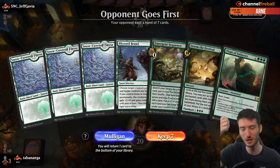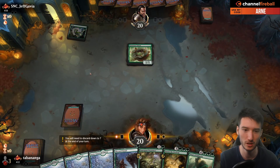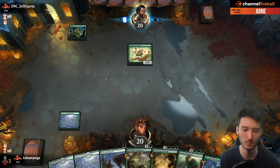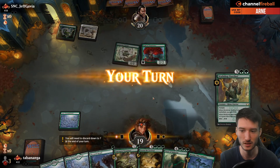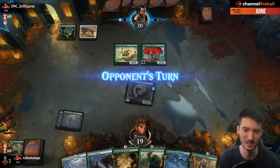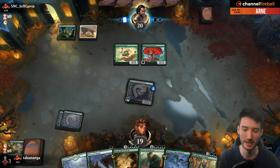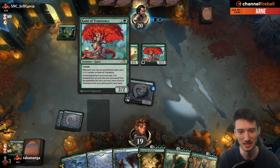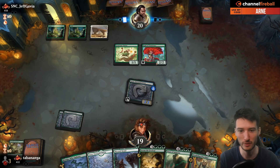We're playing against a Streets of New Capenna account — one given to competitors for the upcoming championship. This player is in mythic already with Naya Runes apparently. Naya Runes is a little scary, not gonna lie. That's maybe not the matchup I want to run into. They can amass a huge board state very quickly, especially if they get the right two-drops into each other. That card is a problem. I don't have any removal — I have a Blizzard Brawl, but will I be able to kill it next turn?